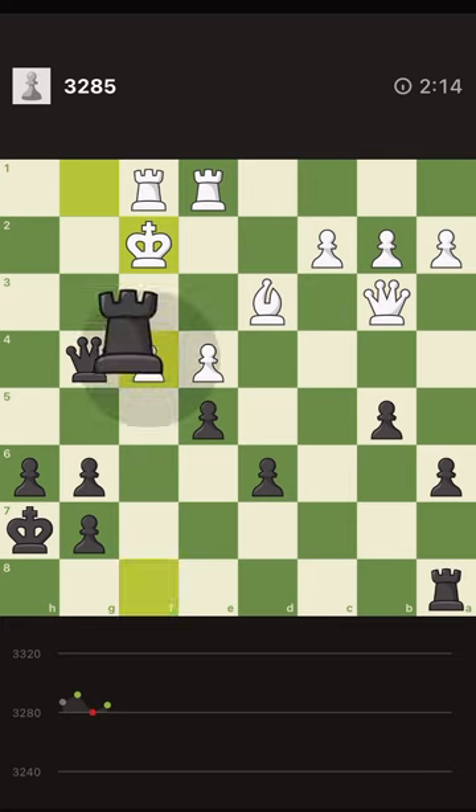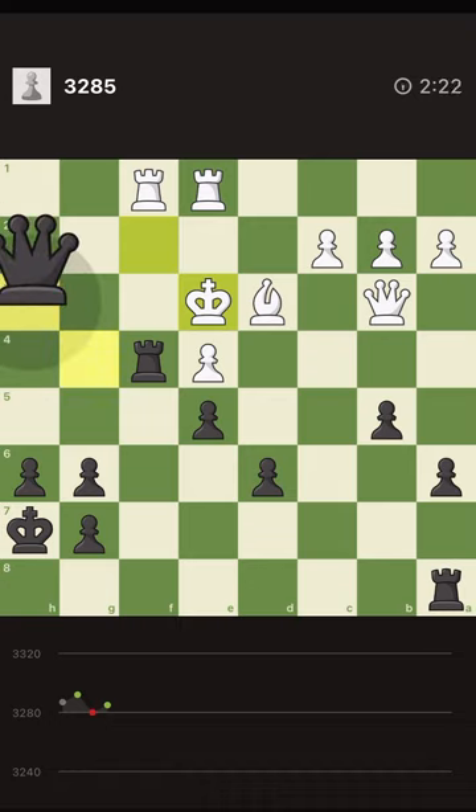This one looks like we should capture this pawn with check. The weakness I see is that if I give a check from here with the queen, there are not many places the king can go. And next probably we can grab the rook — or maybe we cannot grab the rook.